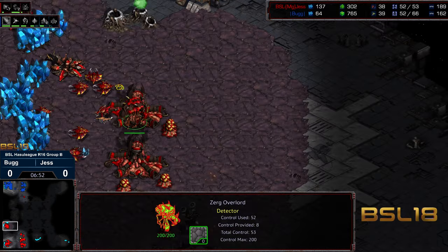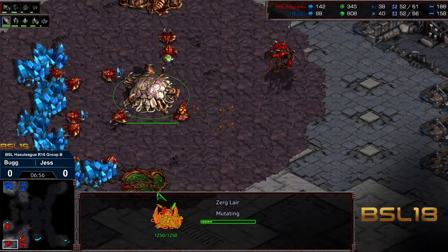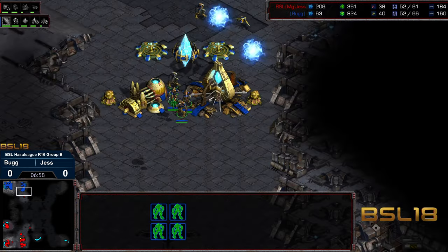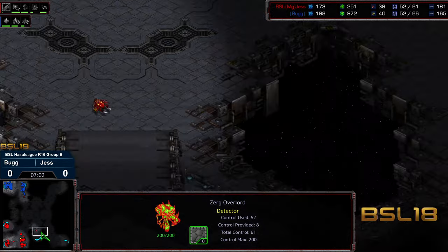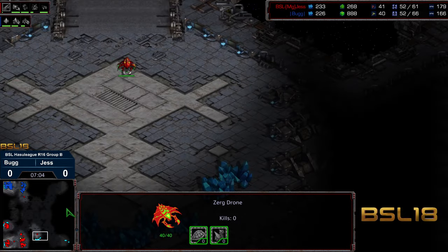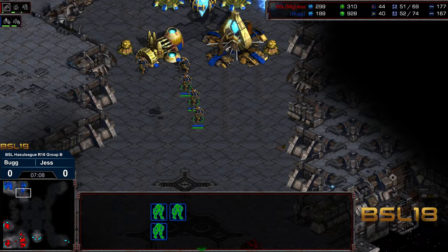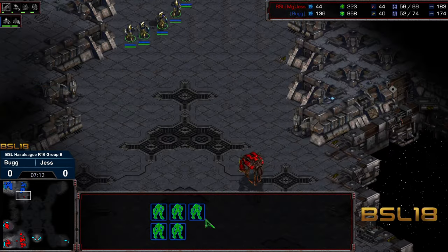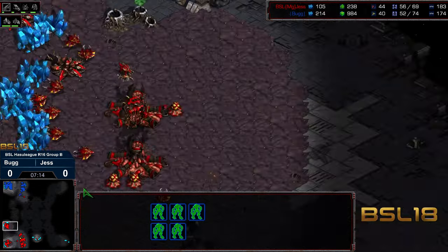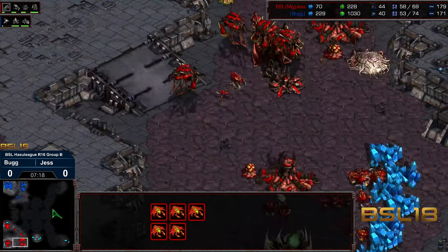The hydralisks gathering around the overlords for the Corsairs that are not coming. Bug might be able to get a little bit more into this — this is now three gateways pumping zealots. But the plus one leg speed was not upgraded. So plus one weapons is going to finish. You're going to have slow zealots marching across the map. Two additional gateways being plopped down. Jess already has the economic lead right here, and already sending out a drone to maybe grab another base at the 6 o'clock interior location.